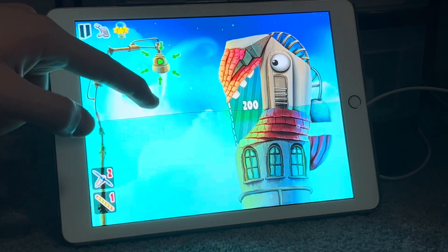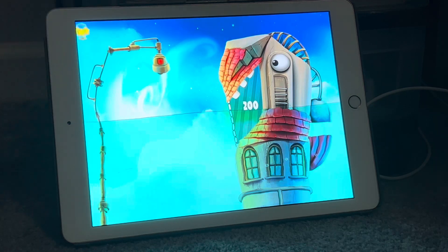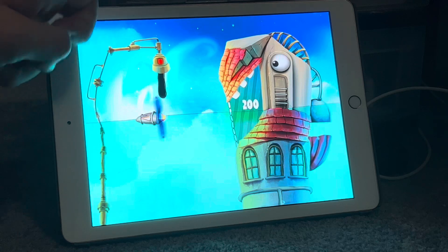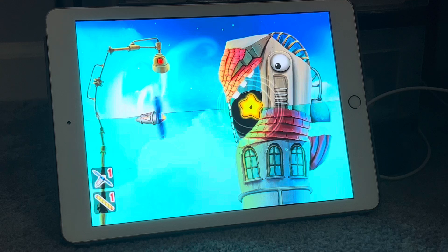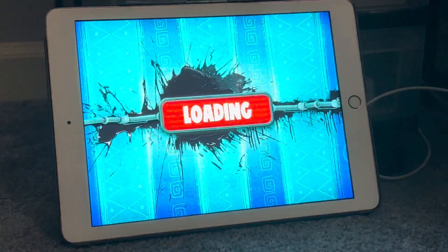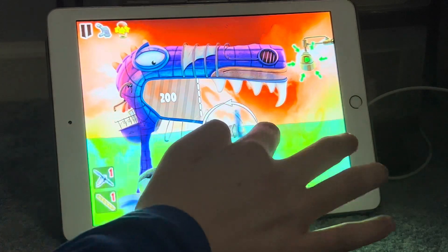Now, in real life, when oil goes into water, it's supposed to come back up and fight to the surface. It does the same thing in Feed Me Oil 2. I am looking up a walkthrough because of all the hard levels, but this one I can actually do by myself.